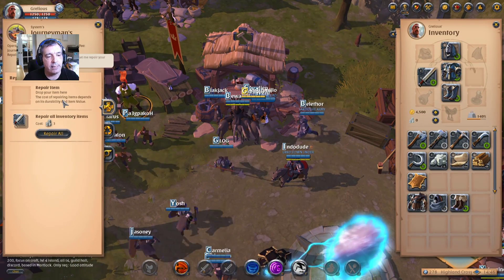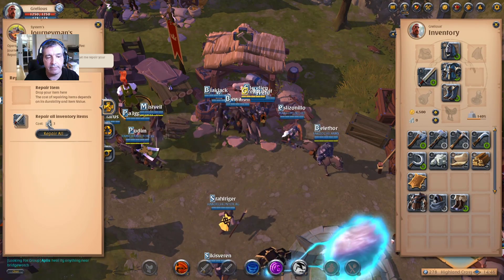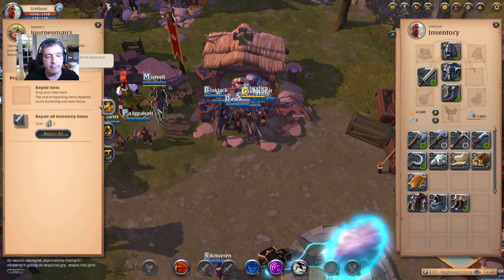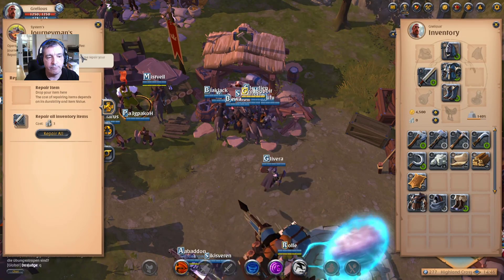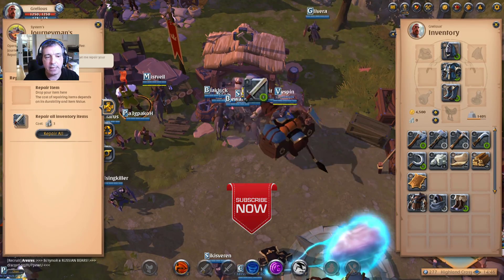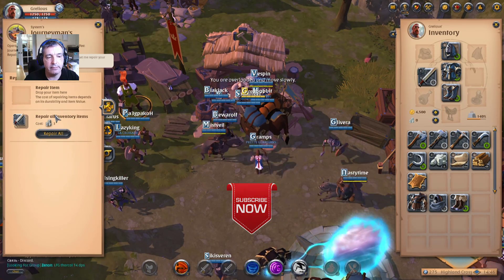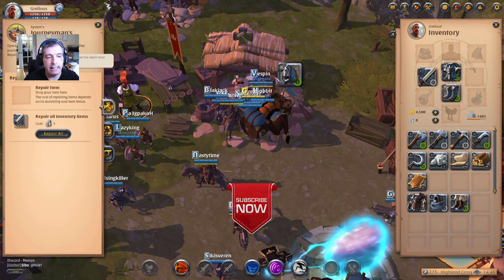You can actually repair everything, at a cost of course. The higher the tier, the more it will cost. You can either repair everything in one go, or you can drag and drop right there and repair individual items. Simple as that.